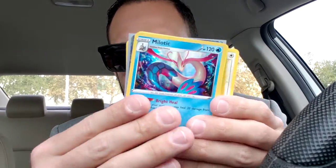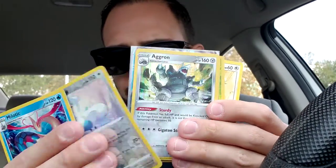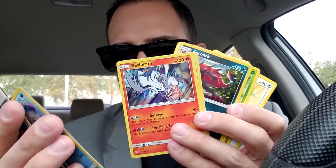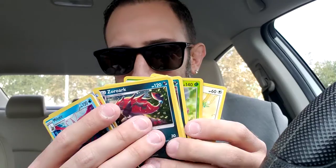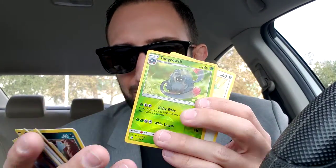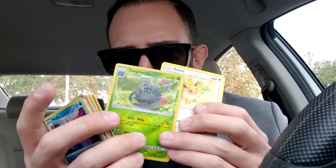All right guys, so not bad pulls today — not the best, but that Lugia, I'm so happy with that. Palkia, Reshiram, Palkia, Zoroark, Weavile, Eevee, Meowth or Persian, Tangrowth, and another Eevee. If you enjoyed this opening, let me know in the comments section below. This is the Cory Story saying peace, love, stay safe, from the heart, baby. Let's go!